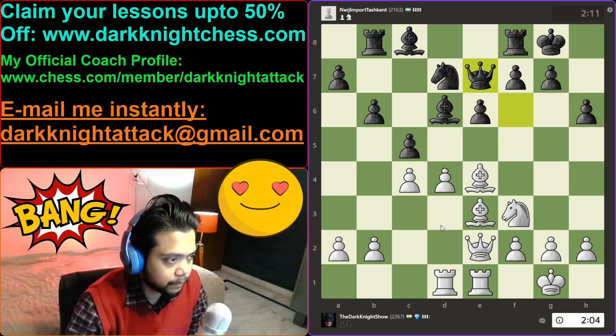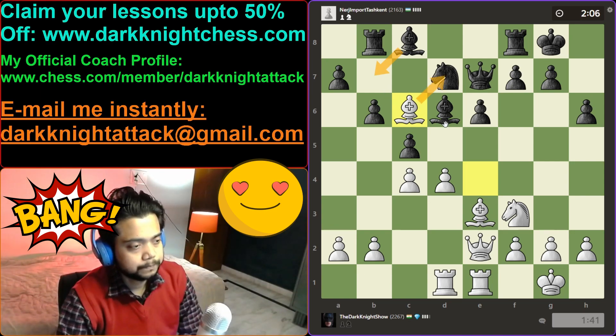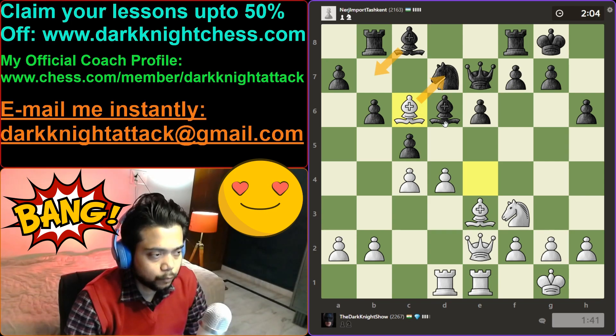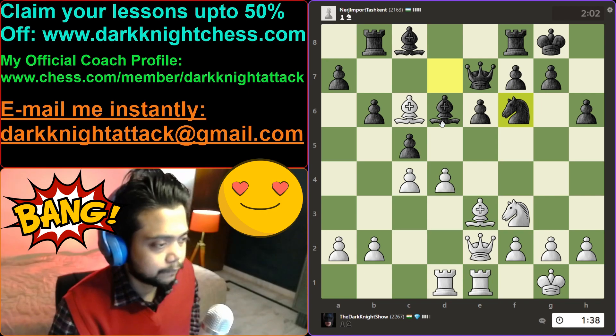Opponent takes, we'll take back with the bishop. Normal move. Shall we trade? Let's go bishop c6 — the idea is when they go here, we'll take the knight. Let's see if it works out. Just a tactic — if opponent falls for it, good; if not, no problem.